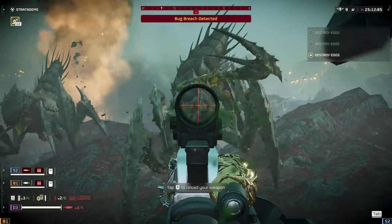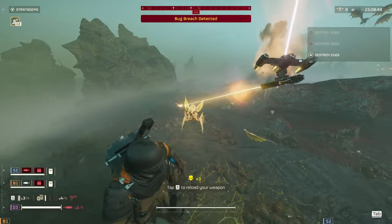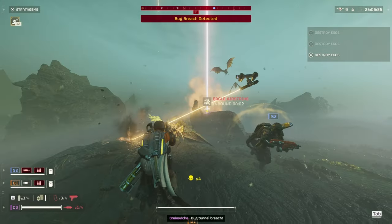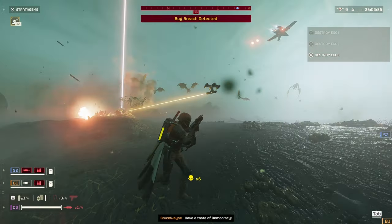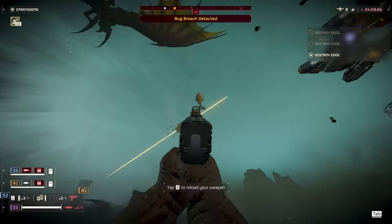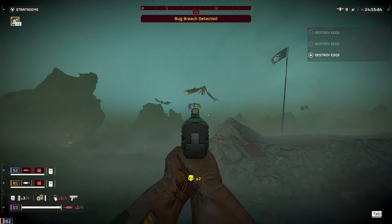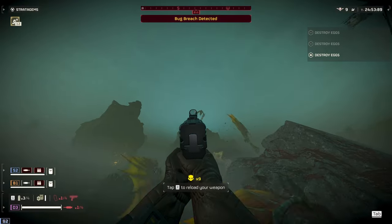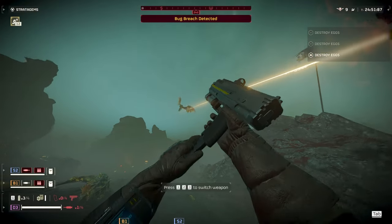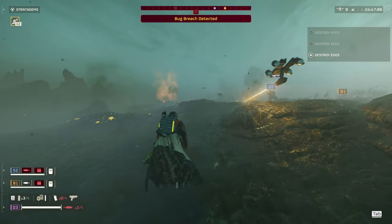If you don't have access to the sickle yet, I recommend using the scorcher or the breaker incendiary as a main weapon. You don't have to take the orbital laser and 500 kilogram bomb — these can be replaced with anything you use to take out bile titans. But because of your lack of ability to take out bile titans with the flamethrower, I would definitely recommend taking at least one stratagem that can deal with bile titans easily.